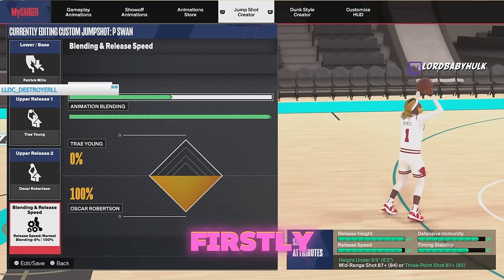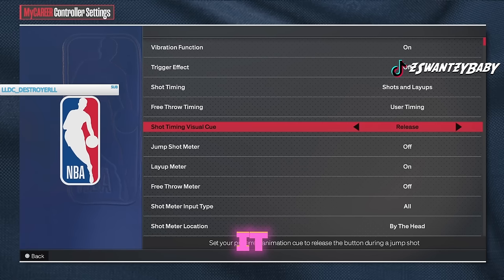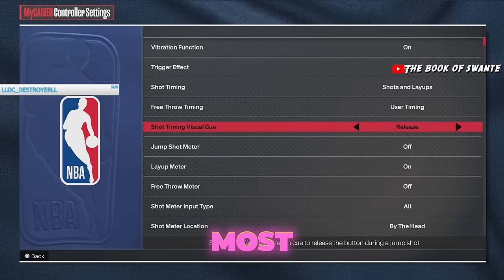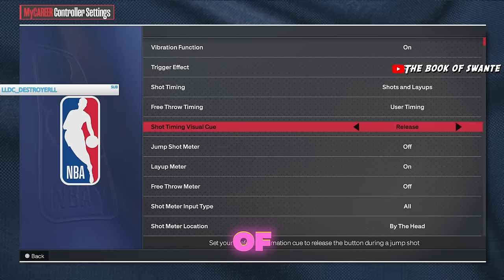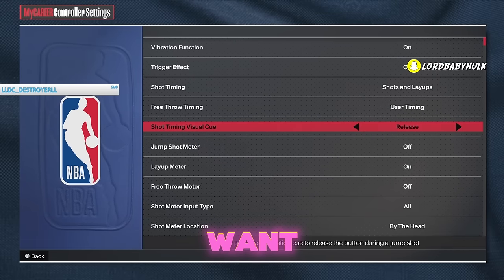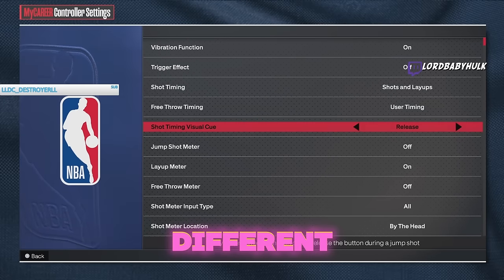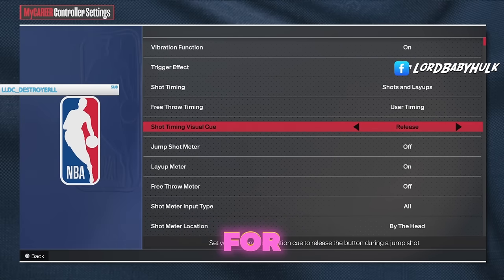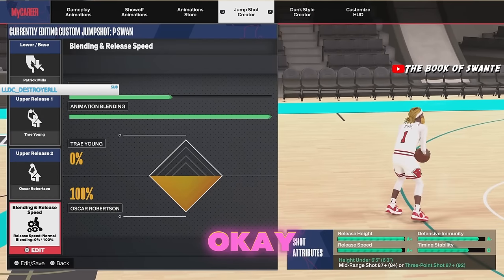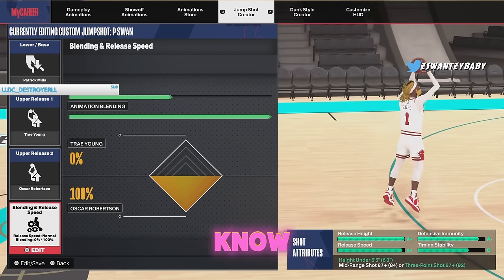First, you want to put your shot timing visual cue on 'Release.' This is very important — it is the best visual cue because you have the longest time to adjust to whatever chaos 2K is giving you. To really get your cue down where you can see it best, pick 'Release' for all builds and all types. It will make shooting much easier. That is the single most important thing in the game.